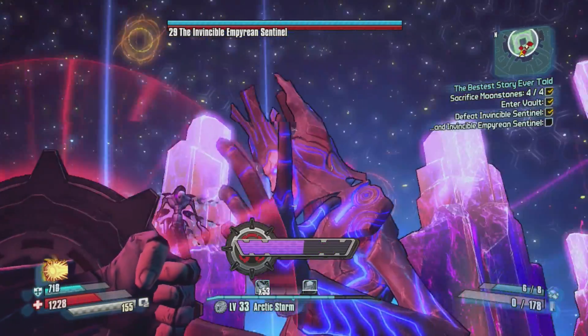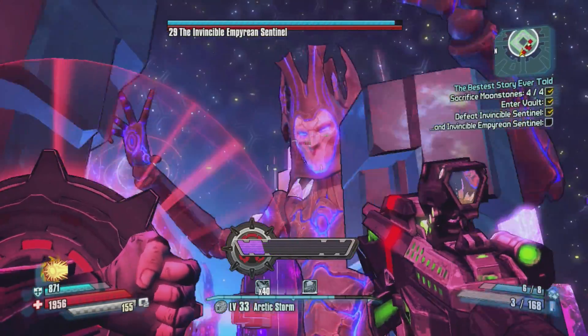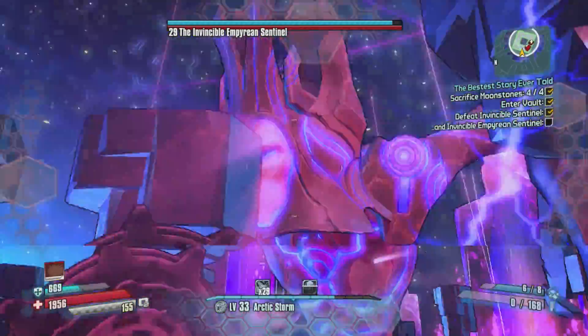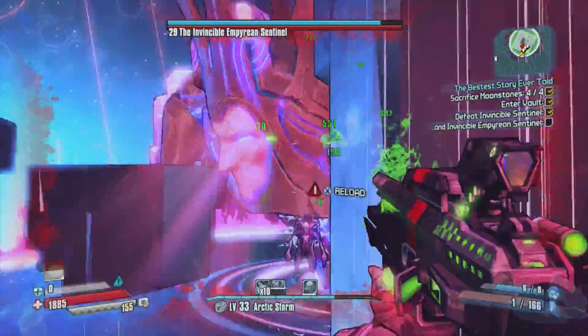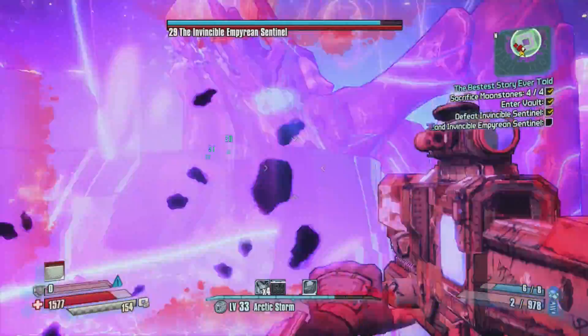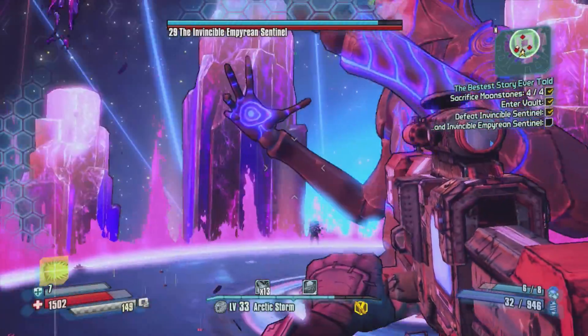It didn't eat down the shield too much as I threw those as he was spawning in. This is the second time you fight this guy — he's electric, so you can't use electricity on him. So now I'm using my conference call-style acid gun, just trying to figure out other guns that will work on him because the electricity does not do too much.